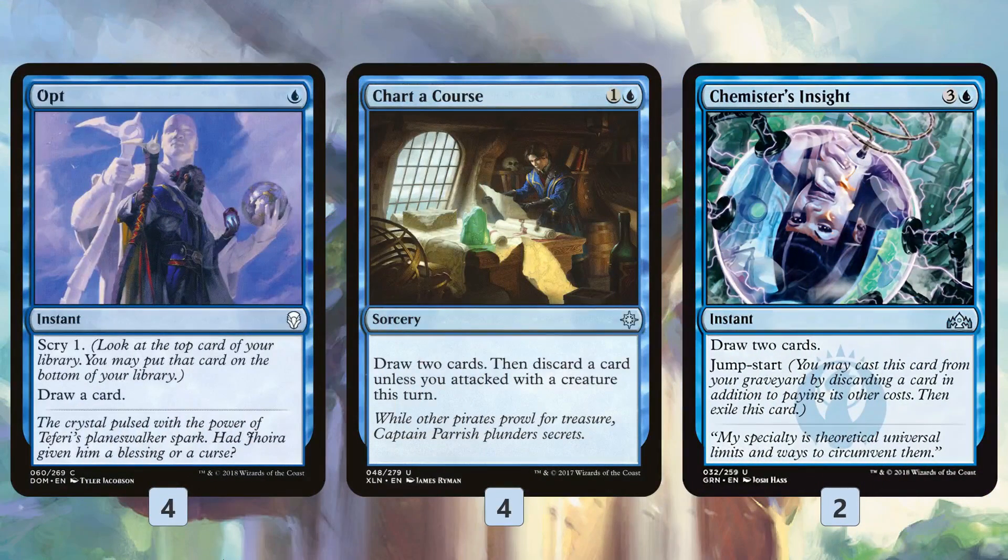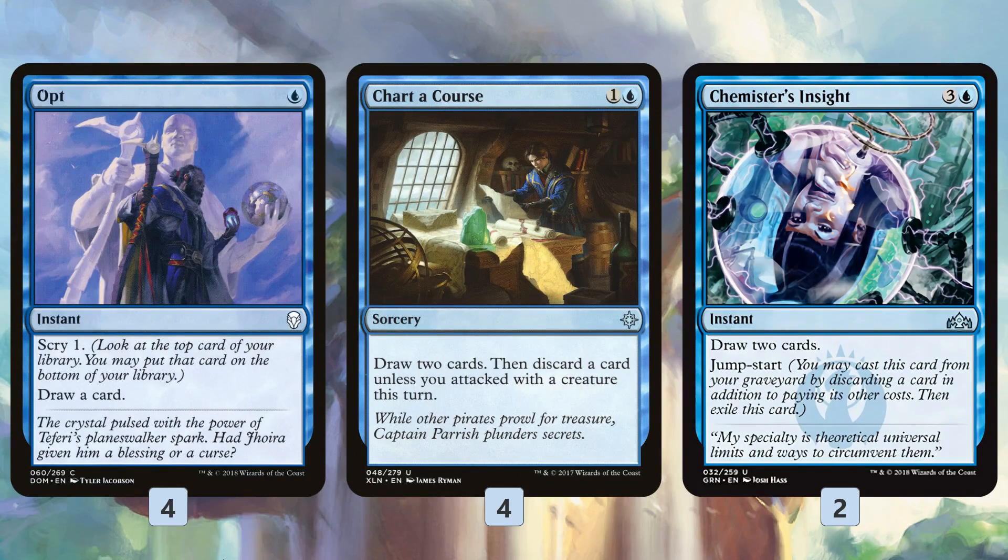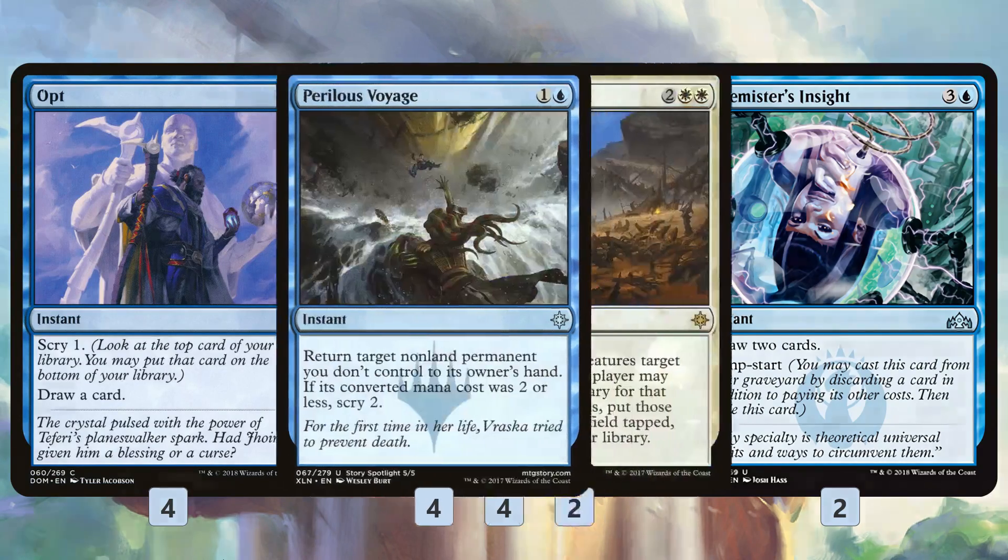Otherwise, we get a ton of ways to find our pieces: Opt, Chart a Course, Chemister's Insight — just a ton of card draw spells to make sure we can find our High Alert. One of the risks of the deck is we only have four High Alerts, so if we don't find it, the deck is still functional — it's not like we're playing a bunch of Defenders that can't attack. But the deck is much less powerful if we're attacking with a 1/7 Dinosaur instead of a 7/7, or 1/3 Tetsukos rather than 3/3s. So we really want to find our High Alerts, and Opt, Chart a Course, and Chemister's Insight make sure we do that.